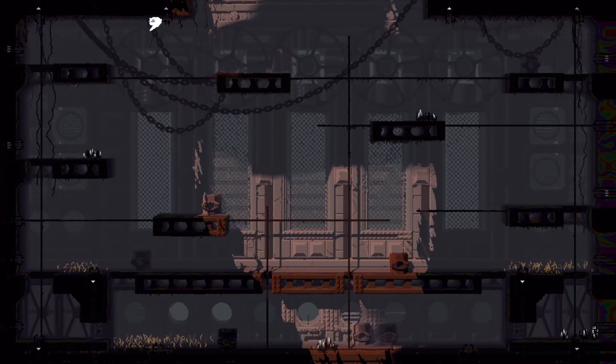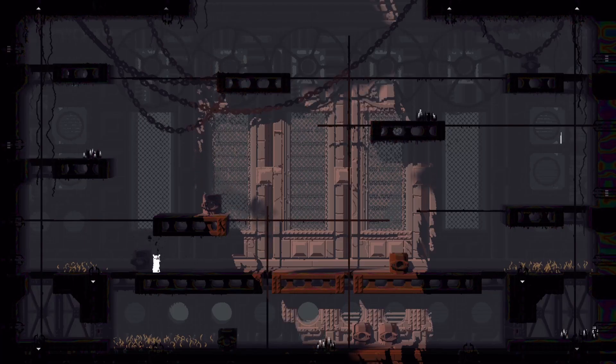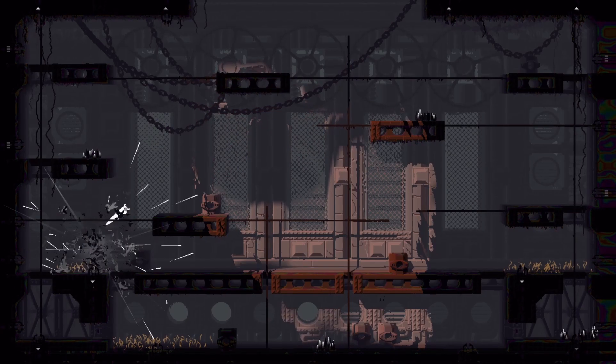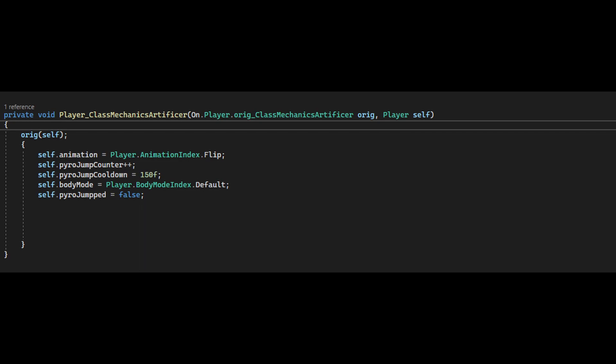Still instant, but now I float. And then I broke it again. I forgot to add an if statement, and without it, the code was always active. So Artificer was constantly stuck in the flip animation.